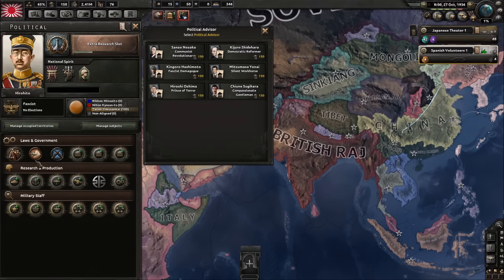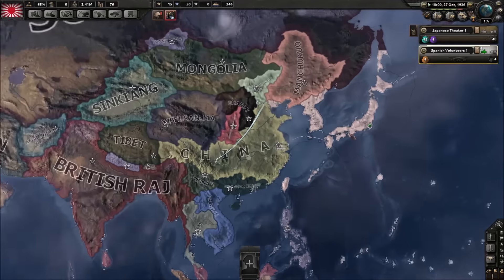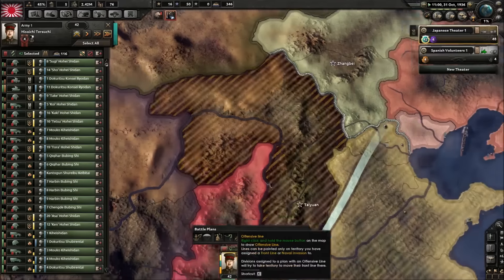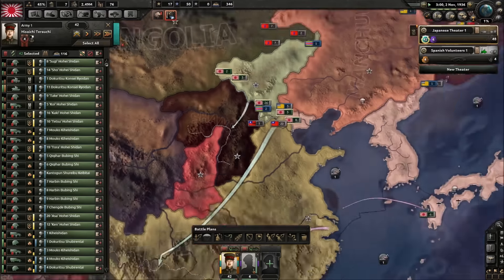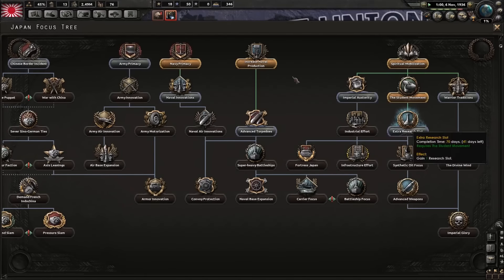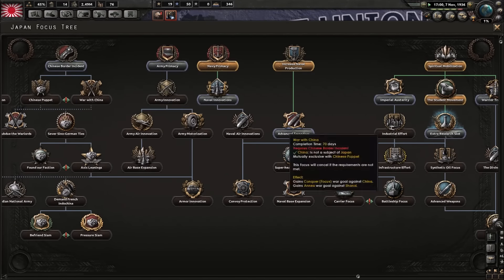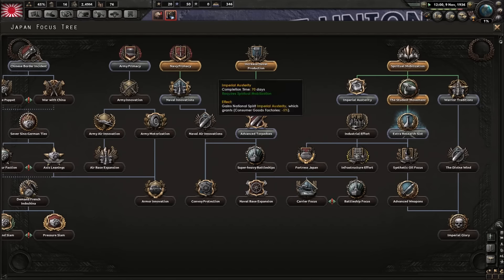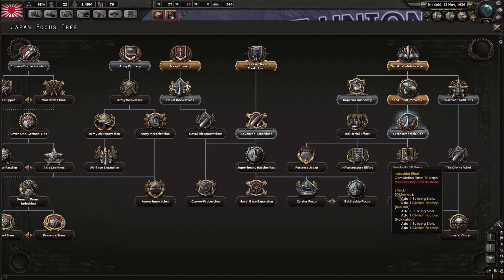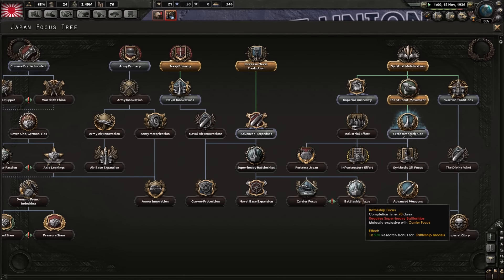I can see you not rushing that. Silent workhorse — yeah, I think that's the best idea, actually, because that's an investment for the future, we don't need it now. So we're investing it for the future. That's how we're going to do it — there's a reason, you'll see when the war breaks out. It's November — after this we're going to do the Chinese war. We do this one, this one, and then these two, and then warrior tradition, then we rush down to super heavy. And then we can do industry focus, go down into battleship focus, pick that up.